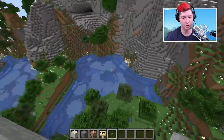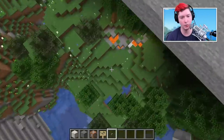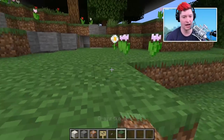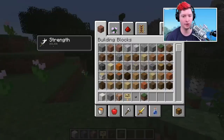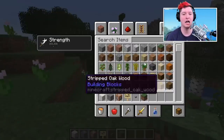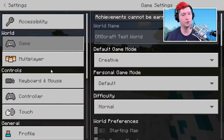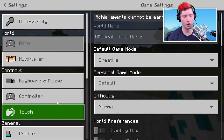Basically, any time you see anything — like if you're building and you accidentally destroy a bit of grass — you can just look at it, pick it up, and all of a sudden you have it in your hand. It is so much simpler than opening up the inventory, searching for the block, and adding it to your hot bar.